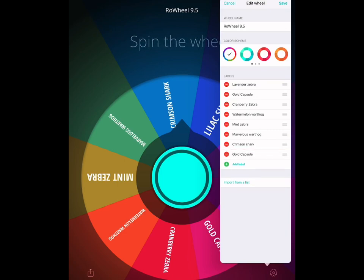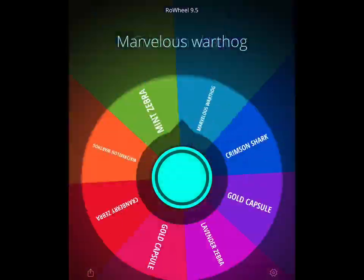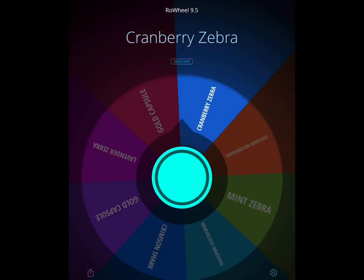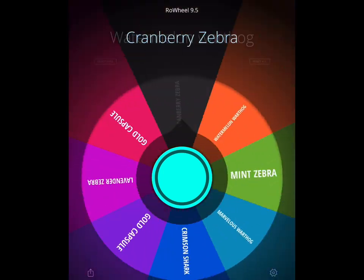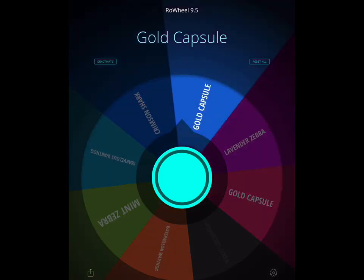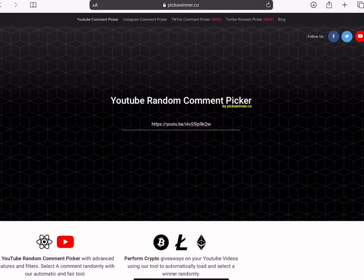I'm going to end this here and run the giveaway. Someone already won the lilac shark, so this time I'm giving away two prizes — the first person picked gets the first prize, the second person gets the second prize. I really hope you enjoyed everything today. The first prize is oh so close to a gold capsule, but the first prize winner gets a cranberry zebra. The second prize is a gold capsule! The next Row Pets video will have three prizes: a crimson shark, gold capsule, zebras, and warthogs.